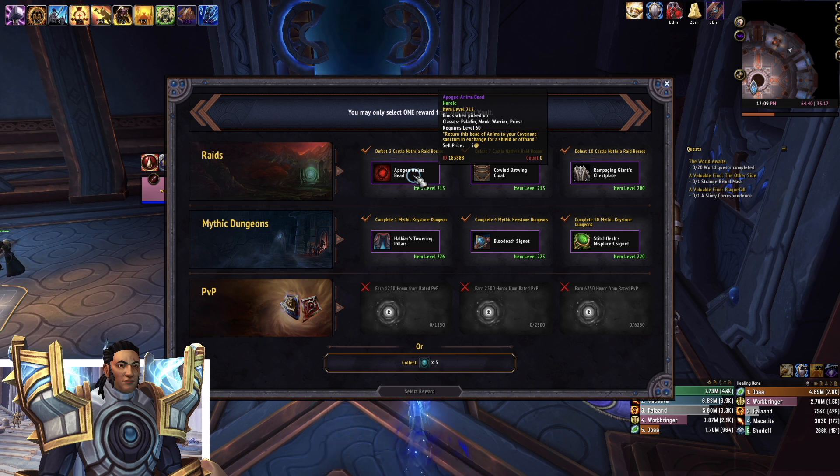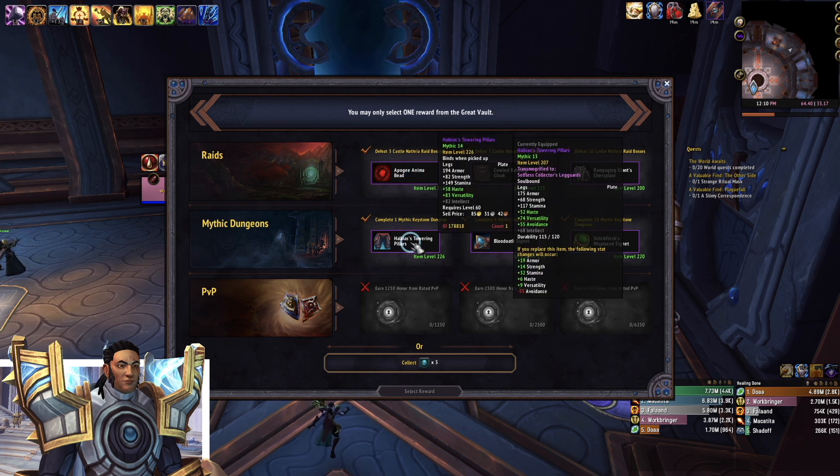Technically it's a weapon, or an offhand, however you want to think about it. And that is significantly better than the shield that I have now, which is pretty cool. But I also have these 226 BiS items — I would never replace these. They have Haste; these are my perfect stats.